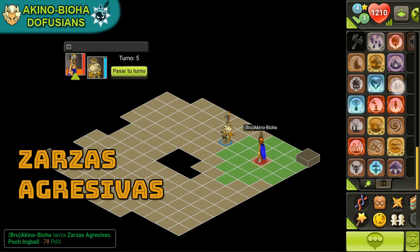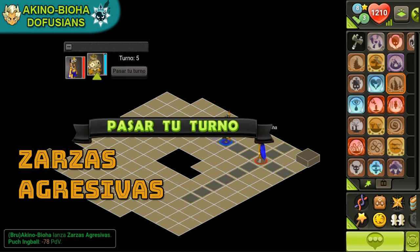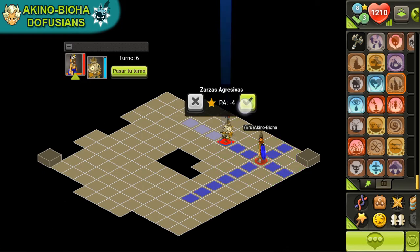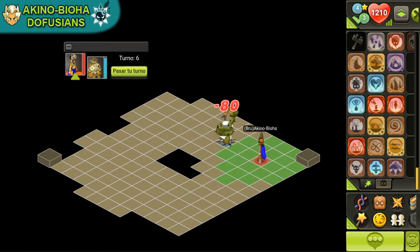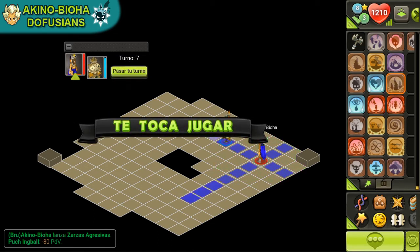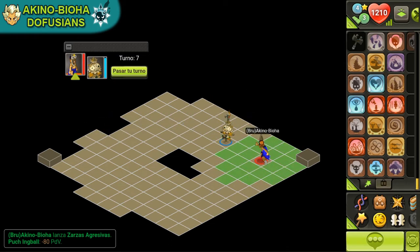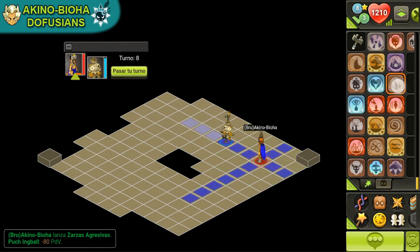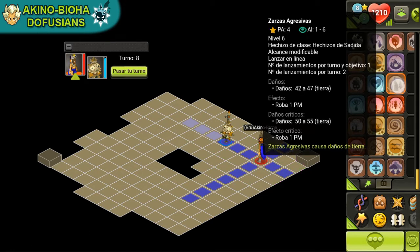El primero de ellos: las Zarzas Agresivas. El cual cambió de 5 PA a 4 PA. La posibilidad de tener un golpe crítico sube. El alcance pasó de 7 a solo 6. Ahora tiene un nuevo efecto que roba PM. Y se puede lanzar dos veces por turno. Estas son las novedades del nuevo hechizo de Zarza Agresiva del Sadida.